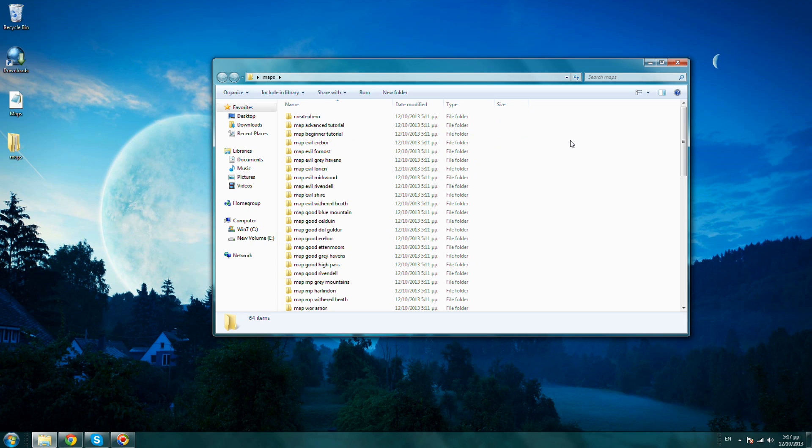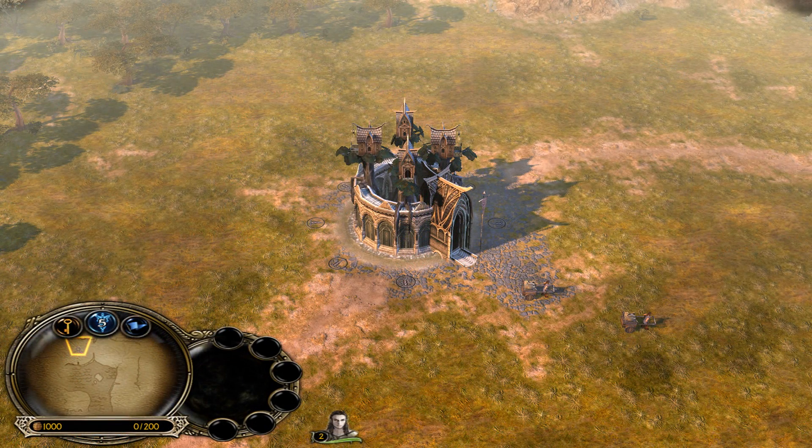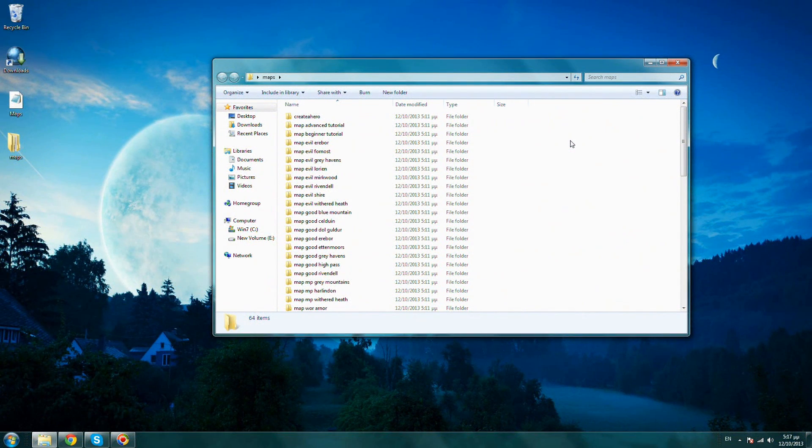Unfortunately this program doesn't allow me to open the game right now, so I am going to show you a screenshot of the Forlington map after we have changed the camera height. You can see it here — this is the basic principle of changing the camera height.